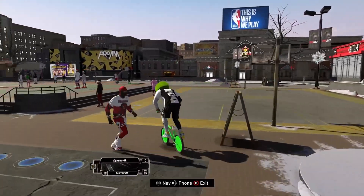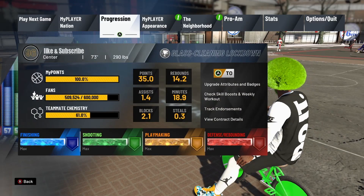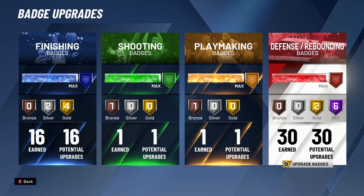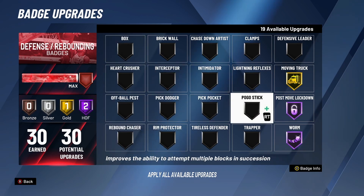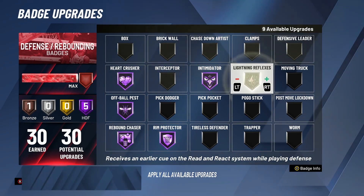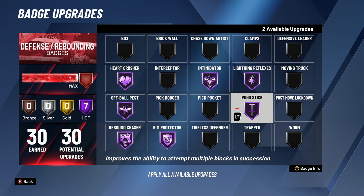So, to do this glitch, you want to be in the park. Go to progression, then badges, and select the badge you want to do it on. You can do it on any of the badges. To start, you want to remove all the current badges you have on, and then reapply them until you have one or two badges left. Now, with two badges available, leave it like that and spam B and Y at the same time.